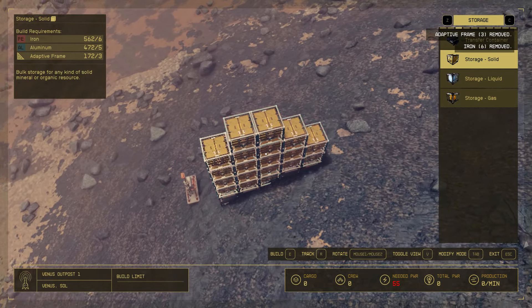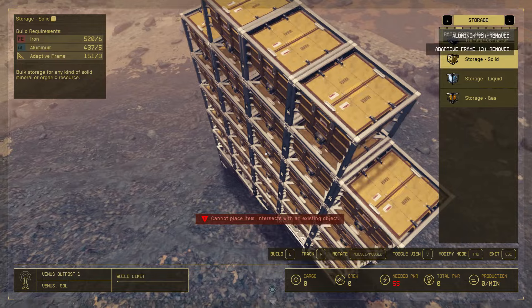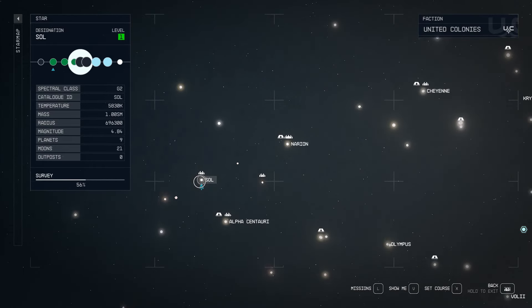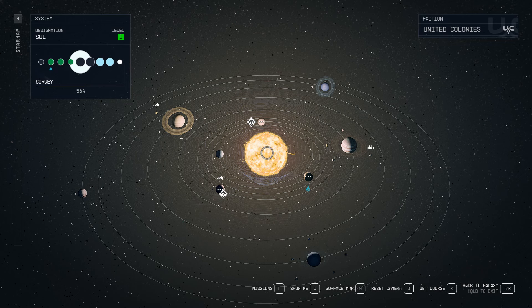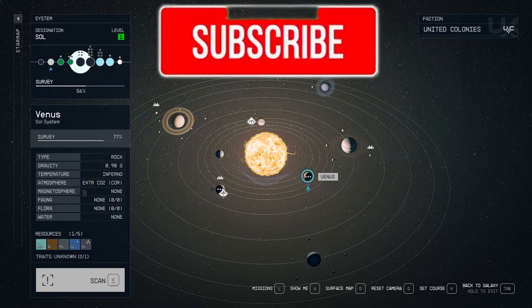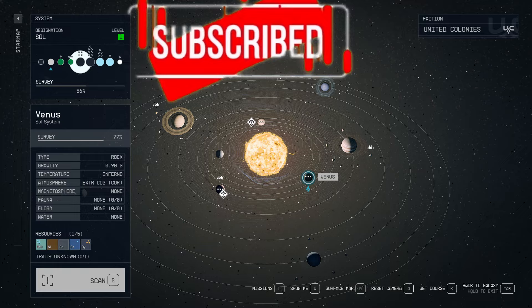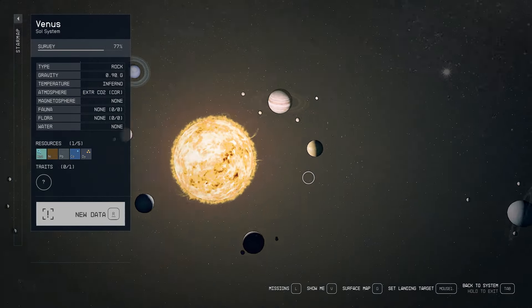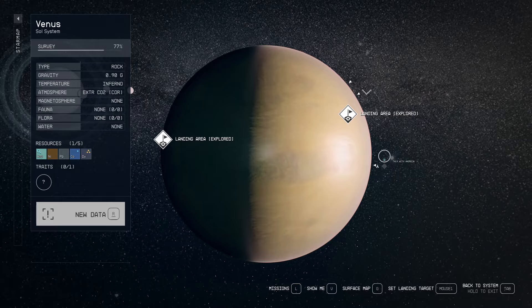In this video I'm going to show you how to build the ultimate star-filled outpost, but not in the way you might think. This is big brain outpost building, and for this the first step is to head to Venus. The ultimate star-filled outpost has three main factors you have to have: first, we want to make it efficient; second, we want to make it easy to build; and third, we want to make money.